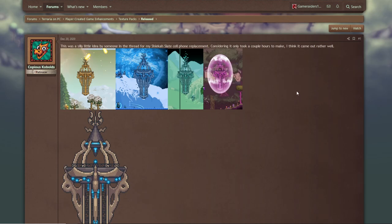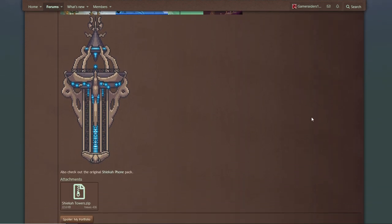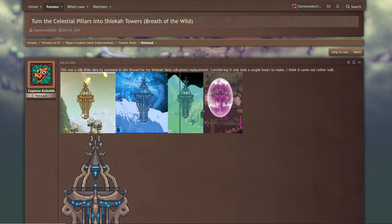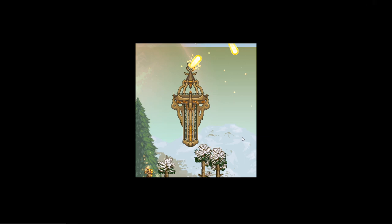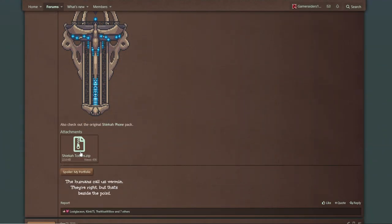Copious Kobolds has made another beautiful texture pack — this one turns the Celestial Pillars into Sheikah Towers from Breath of the Wild. This is just awesome. I love Breath of the Wild and the Sheikah stuff. As you can see, they all have their own different looks — not all the same. Just a cool idea, and this one I think is a download.